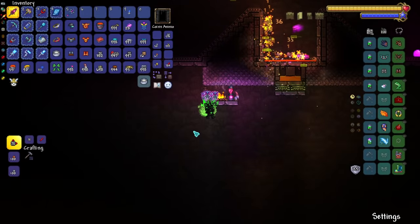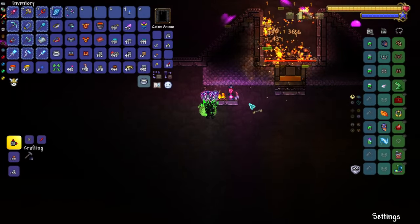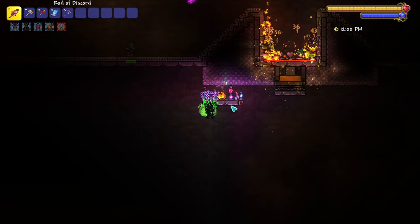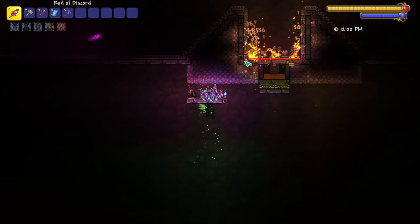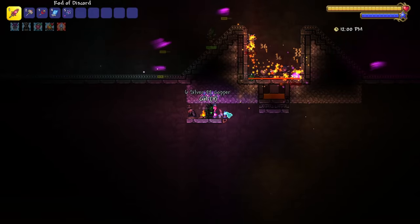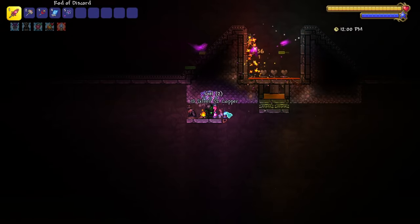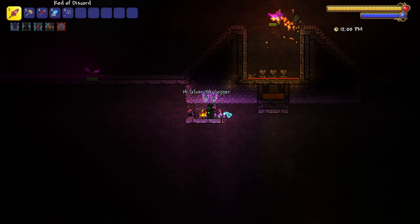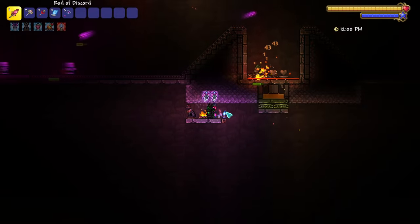Another thing I highly recommend is placing down a water candle, which you find within the dungeon. As long as it's turned on, it will increase the spawn rate of enemies nearby. A couple of other things you could do before an AFK session: drink a battle potion and a luck potion. Those can help greatly as well.